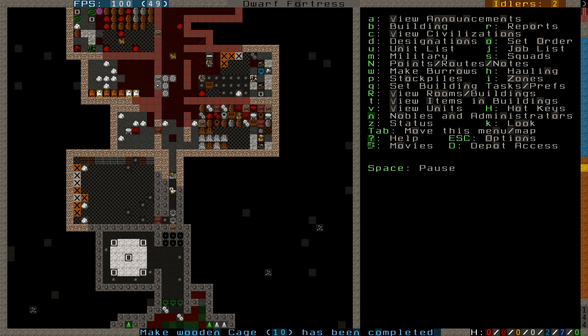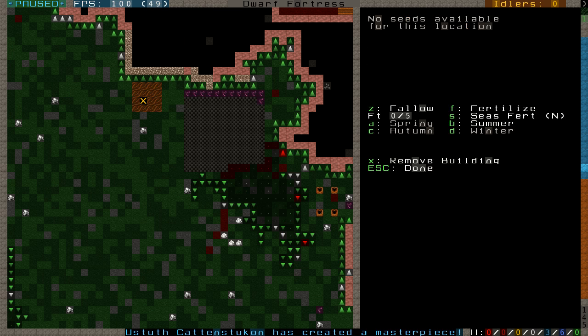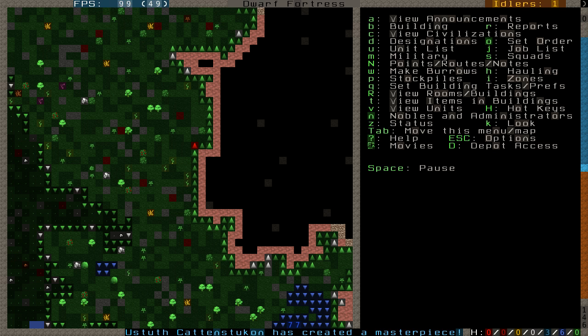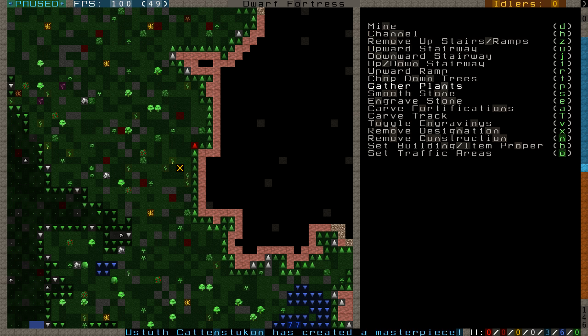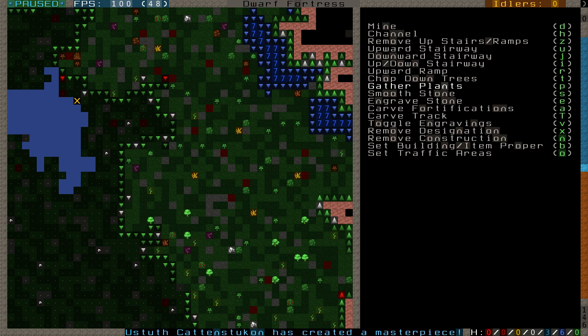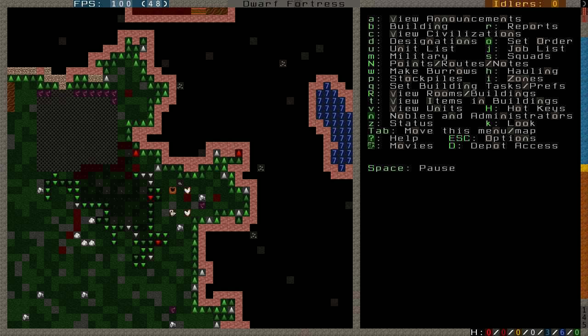All the cages are being put in the animal stockpile. Once the cage traps are rebuilt, hopefully the depot will have access, and six of the cages will be used to load them. It looks like this farm plot was made, but it says 'no seeds available for this location.' So what that tells me is I didn't gather enough plants — it's only a random chance of getting seeds when you gather plants. I'm going to cover a nice big area to gather again, so hopefully that will get us some seeds to plant.